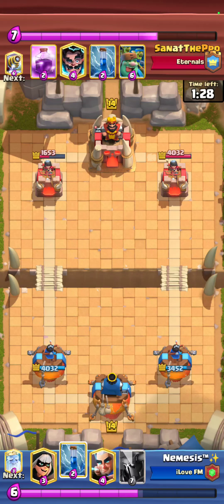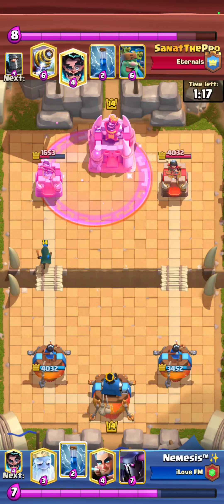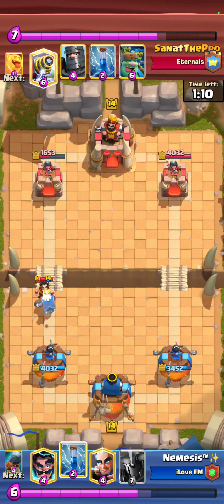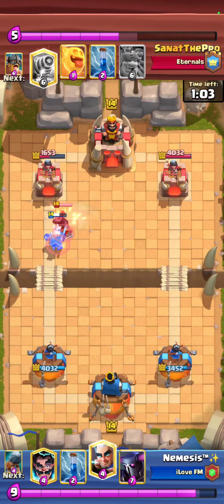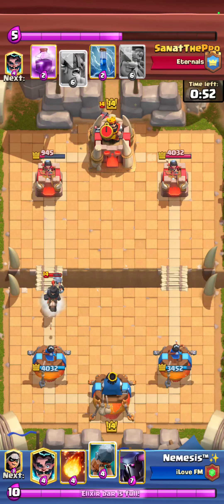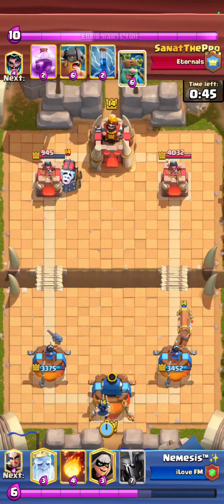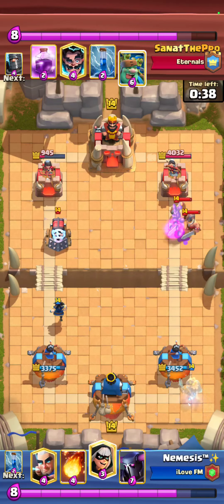Really important in this matchup: you have to have perfect micro interactions. What I mean is well-timed Zaps, perfect E-Wiz placements, and aligned Magic Archers that get the most value. You need to protect your support troops constantly because one slip-up and your tower is gone. You literally need to play perfectly in this matchup — it is winnable, but you have to execute. I go for a Battle Ram opposite lane to force something and prevent him from building a huge push.